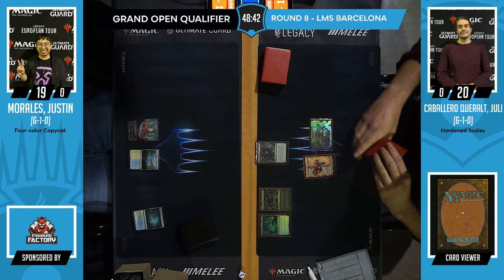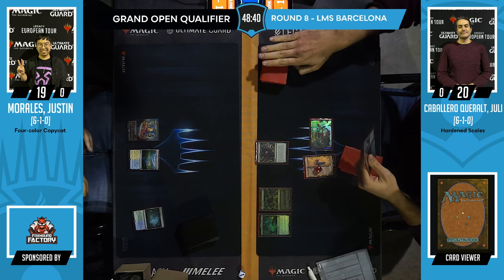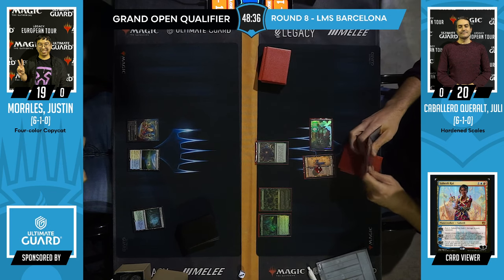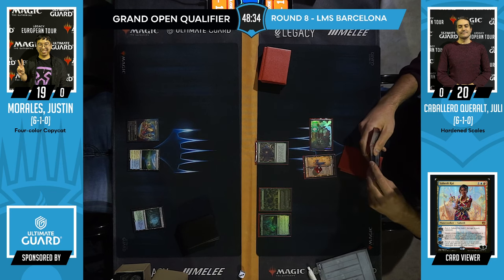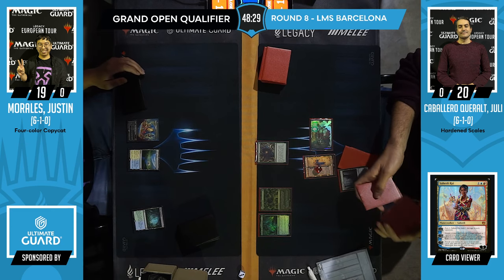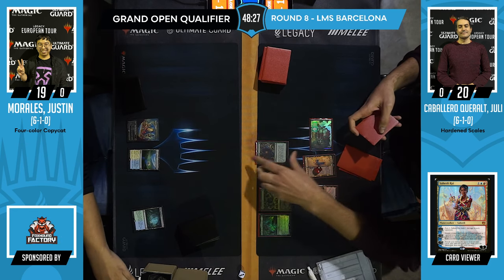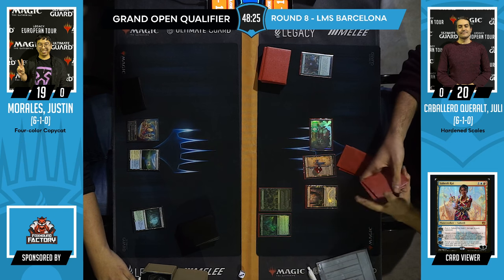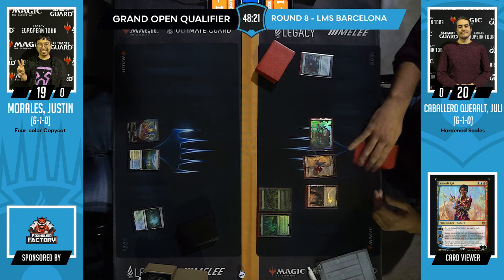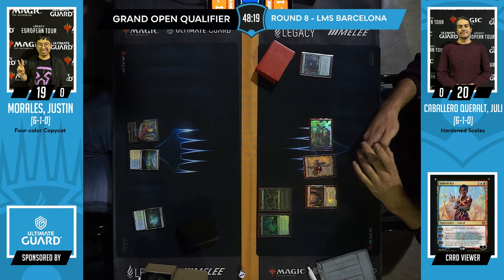On the other side we have the Copycat deck. Saheeli Rai is a planeswalker for three mana. The first ability is Scry 1 — that lets you dig a little deeper to find the combo. But the most important part is minus two: create a token that's a copy of target artifact or creature you control, except it's an artifact in addition. You just copy the Felidar Guardian.